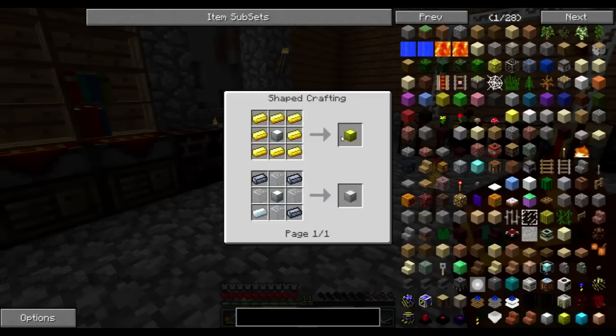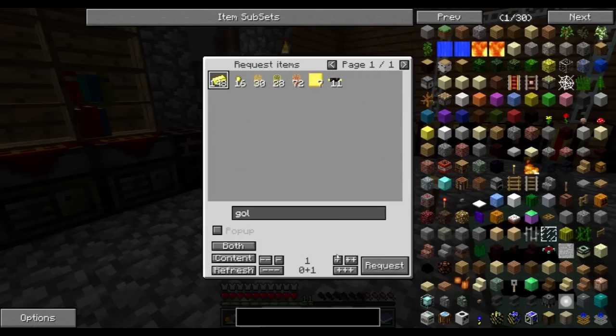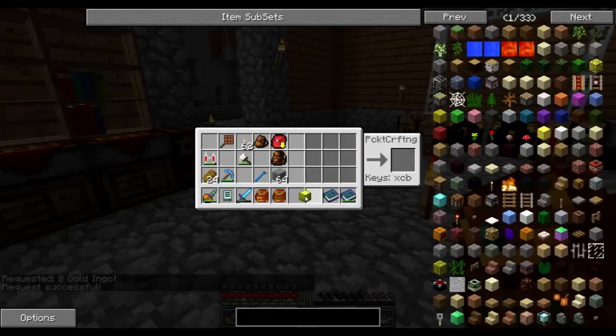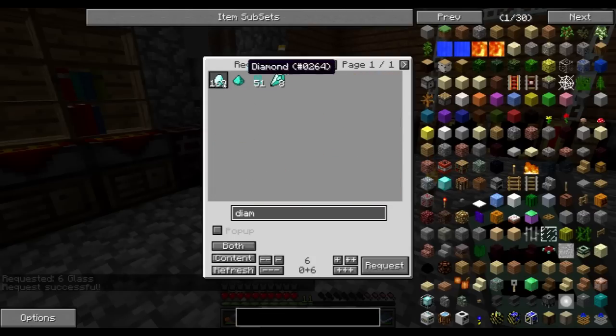This can be directly upgraded to a gold one using eight gold, and the gold one can be upgraded to diamond using six glass and two diamonds.